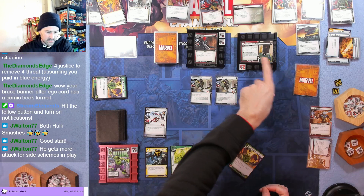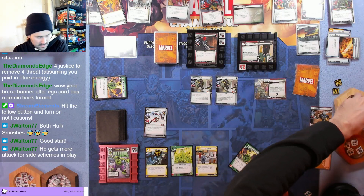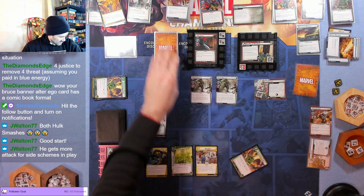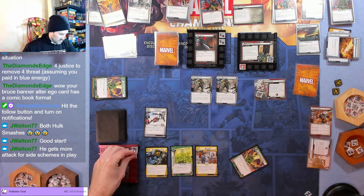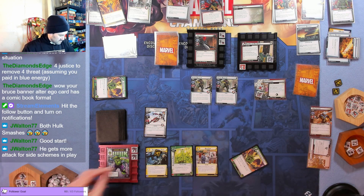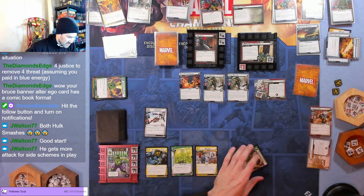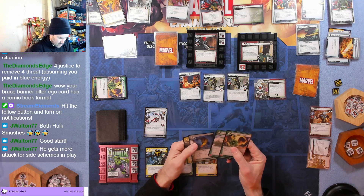Villain phase: background scheme goes here, then a side scheme enters play — Prison Camps. When defeated, we'll have to pay attention: searching their deck and discovering an ally to put into play and shuffle their deck, so we do want to get rid of that. Red Skull attacks for one — taking it to the face, that's fine. Taking both encounter cards, four more damage total — fine. Hide Your Flame Soldier makes an attack, discarding a card I control.